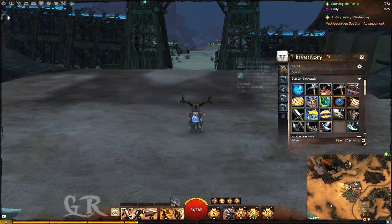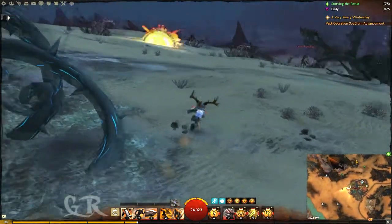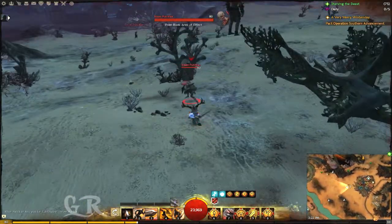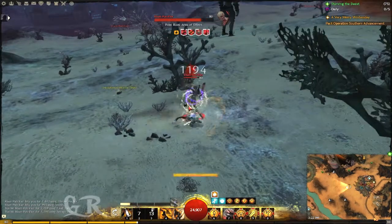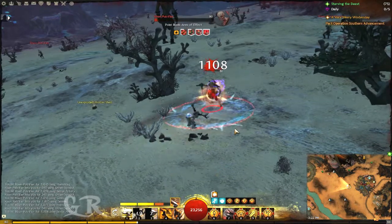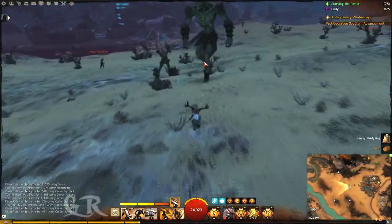Now let's go and test the build. I'll clean up the area a little bit so I don't fight against two at once. At the moment I have 79 crit because of the additional 20.